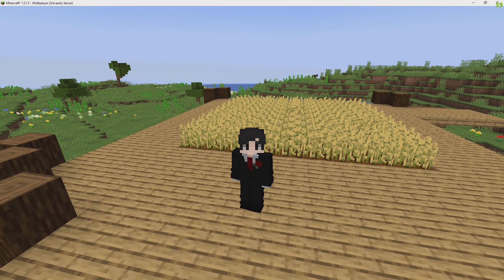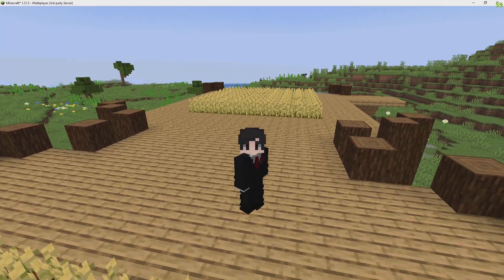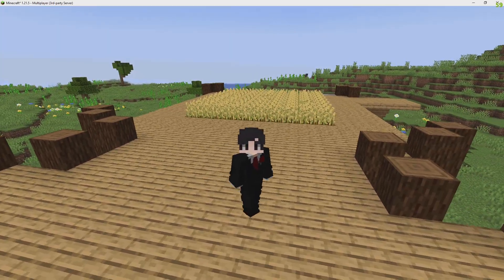If new players place down a chest, it will automatically claim some of the land around them. You can also disable this in the configuration.